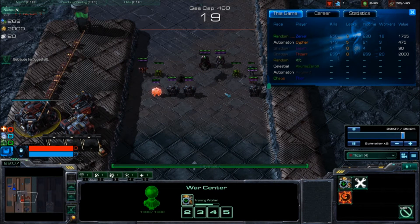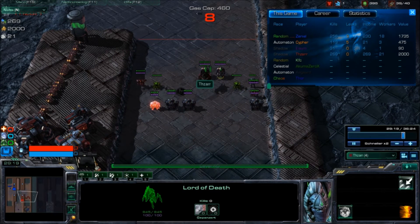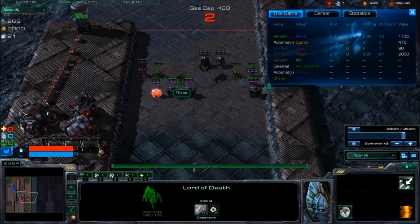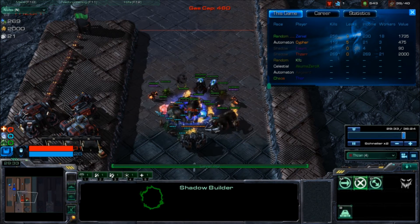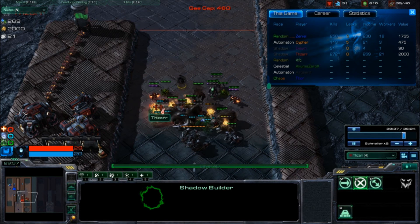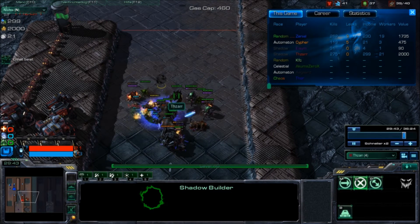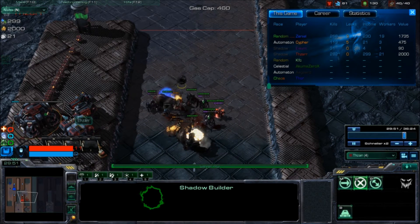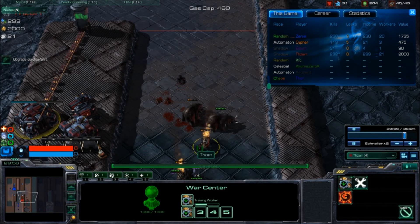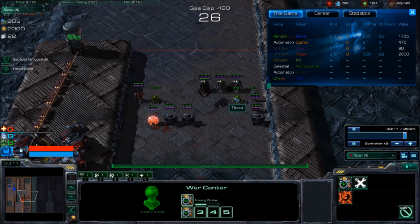With leftover minerals you can always build workers. Reaching the worker cap of 31 and getting the latest speed upgrade very early is nearly guaranteed to win the game. Once there, you can build one Lord of Deaths each round just from your income, and you should do this.